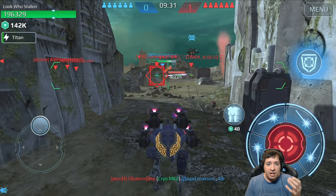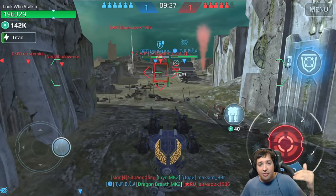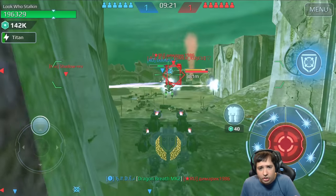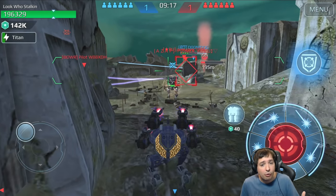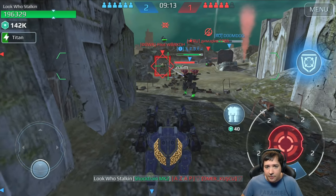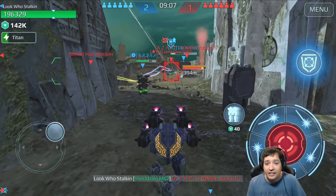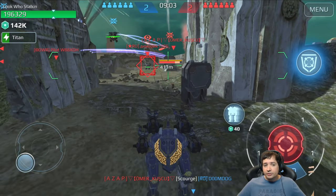Which one of those two robots is the better trolling robot, or the better robot for exotic setups? Exotic setups meaning setups that are not the meta. We all know that the Ravana and the Leech are both meta robots. Normally people run Storm or Scourge - stuff that is just meta - to be the most powerful things on the battlefield.